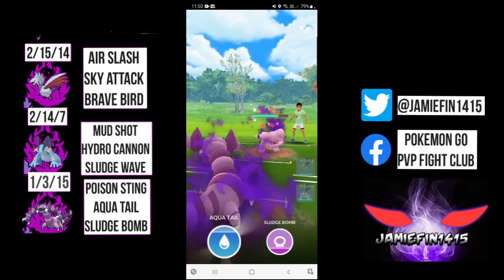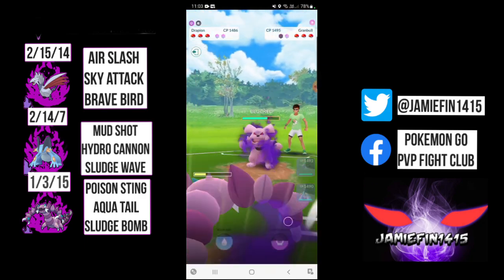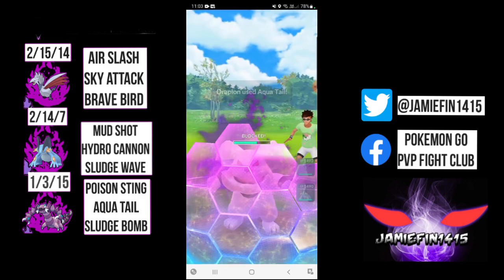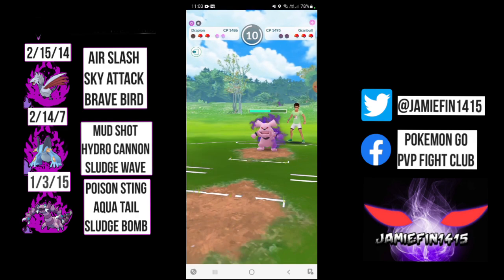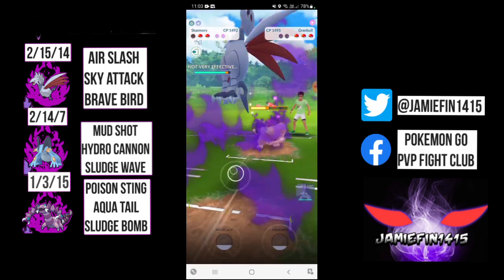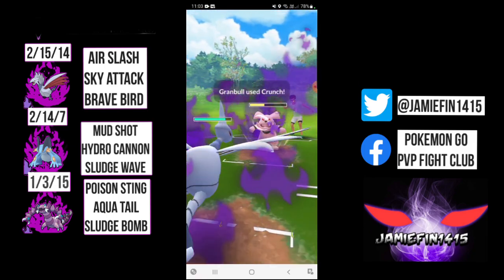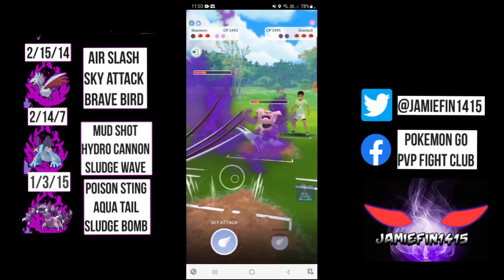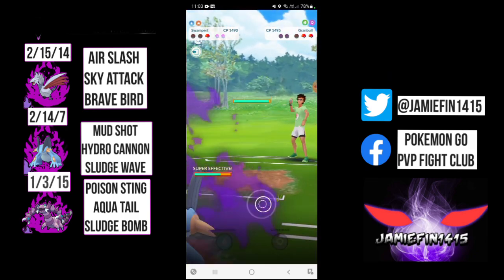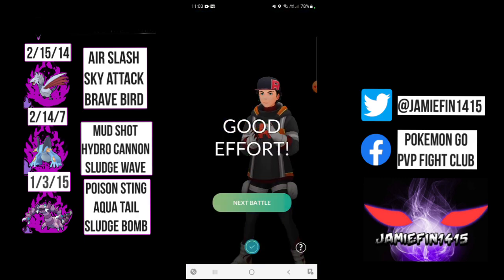Moving on to the next battle. Bastiodon in the lead - dreadful. We safe switch into Drapion. They come in with a Shadow Granbull. We draw a shield with the first Aqua Tail, and fire off Aqua Tail number two - that also draws a shield. Let's hope it isn't Double Charm. We come in with Skarmory, but that mid-game went so quickly. I am going to have to stall the switch timer. We're not going to shield this up. The opponent goes for a Crunch. I am going to get them fairly low, then stop attacking. We go for a simultaneous swap - I don't want to get farmed by Bastiodon and Shadow Vic, and we lose that battle.